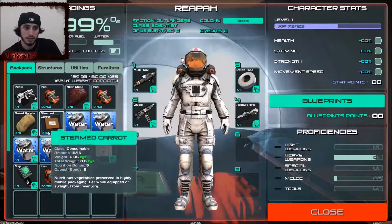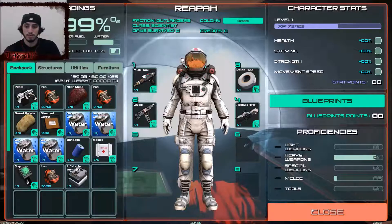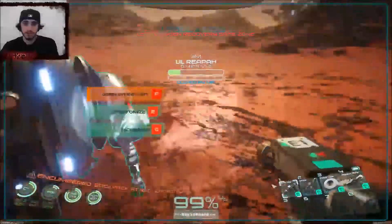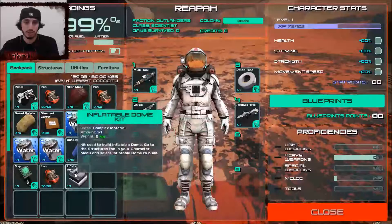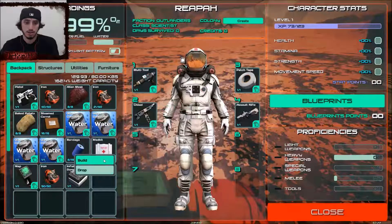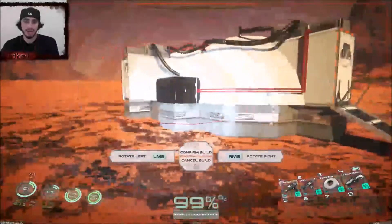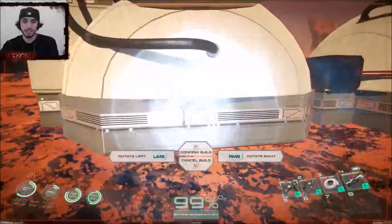I'm assuming blueprints is when you level up right? Backpack - can we do anything with any of this stuff? I don't think so. For now I'm just gonna create... can I create another? Sorry, we don't want to carry this. Build - we really just glitched it or did something. I want to rotate - oh there we go.